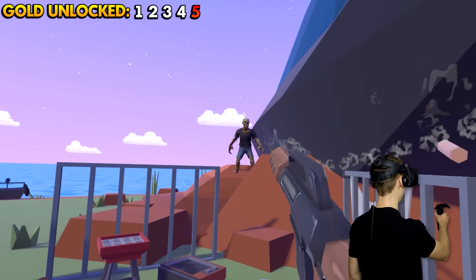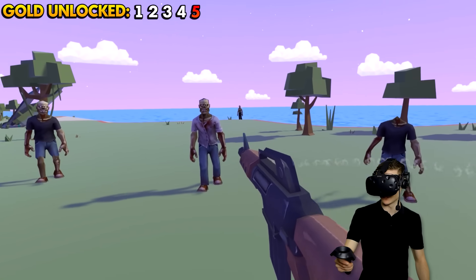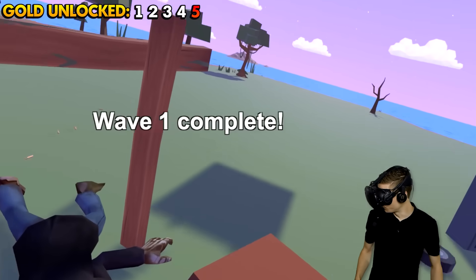This guy's coming through the backyard — get out of here! I gotta reload this thing — gotta reload it nice and fast! Whoa, there's a lot of zombies in, people! Get out of here, zombies — unless you bring the golden weapon I'm looking for! We got the first wave complete!